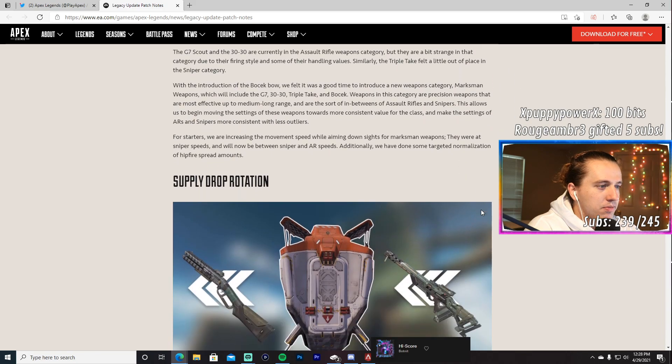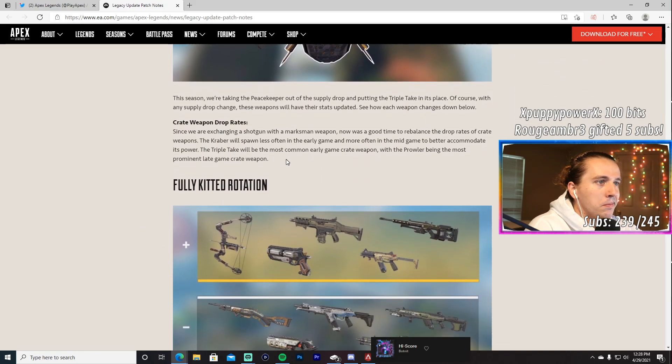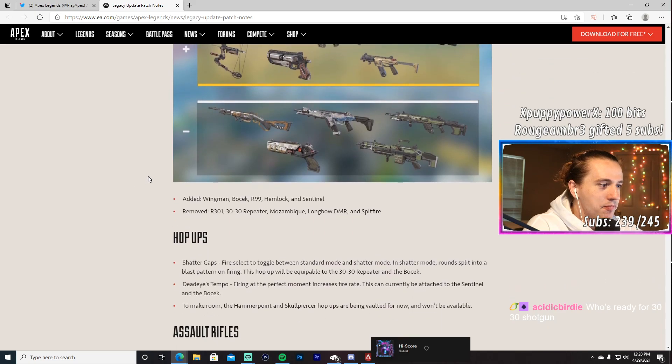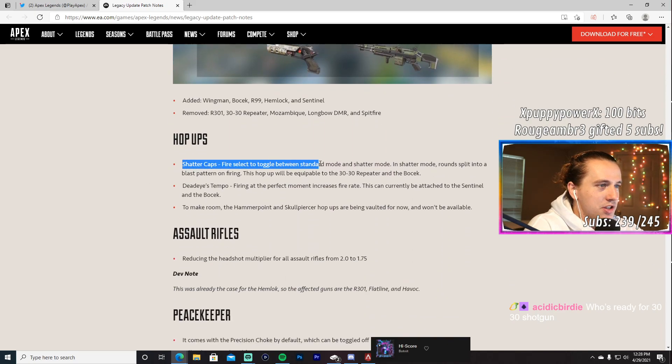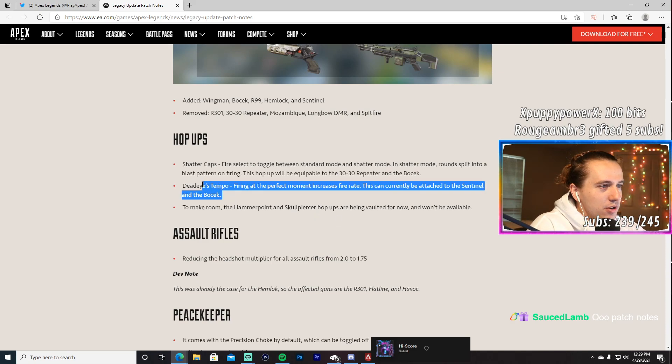Supply drop rotation: Peacekeeper is out, Triple Take is in. The fully kitted rotation is going to be: Bocek Bow, Wingman, R-99, Hemlock, and Sentinel — my dream lineup. The Peacekeeper is coming out of the crate so many stats are reverting to previous values. The Triple Take as a crate weapon will come with a nine-ammo clip and 63 reserve ammo, increased fire rate, charge time reduced to one second, and it retains charge briefly after leaving ADS.